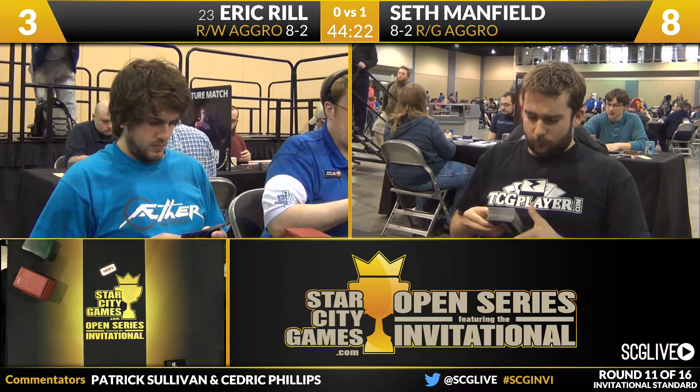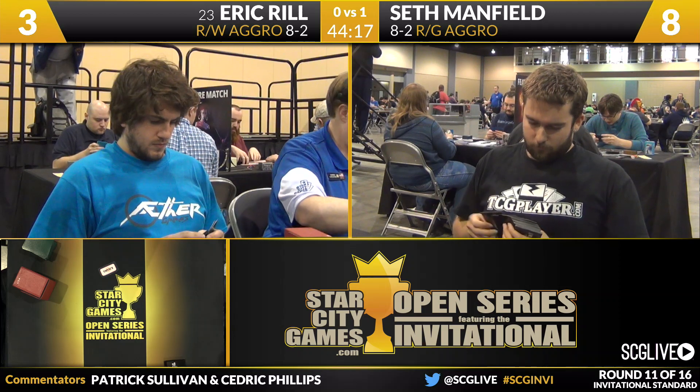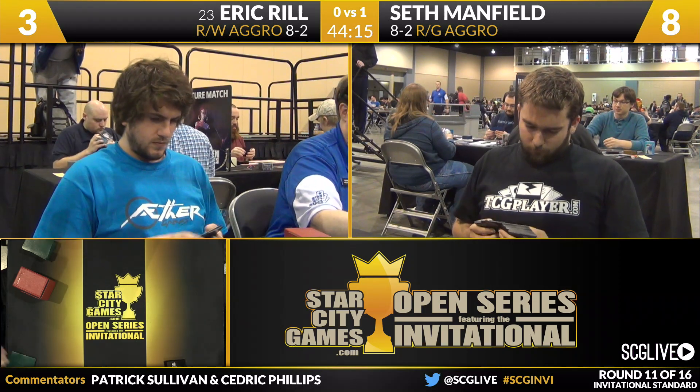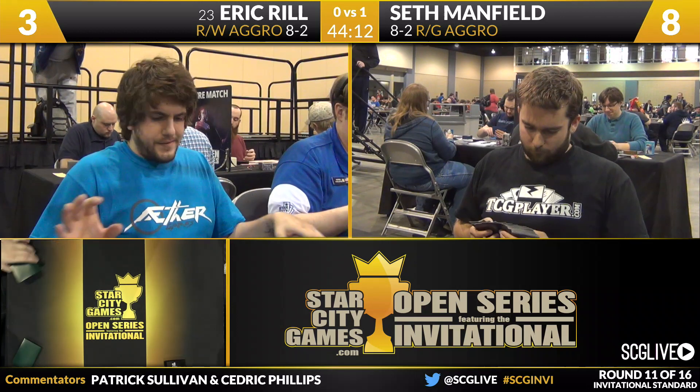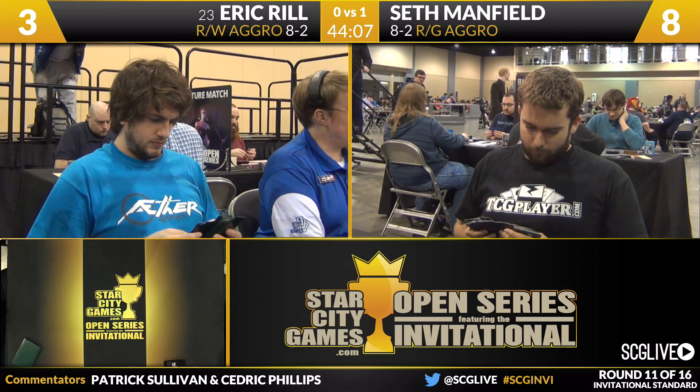Eric Rill's sideboard includes two Arc Lightnings, two Erases, three Master of the Unseens, two Glare of Heresy, two Anger of the Gods, a Chandra Power Master, a Valorous Stance, a Storm Breath Dragon, and a Sarkhan the Dragonspeaker. I like the Valorous Stance a lot in this matchup — Seth is bringing big creatures and removal, so Valorous Stance seems excellent. Storm Breath Dragon and Sarkhan are more big threats. Arc Lightning will likely come in because Seth has Elvish Mystic and could have Rattleclaw Mystic as well.